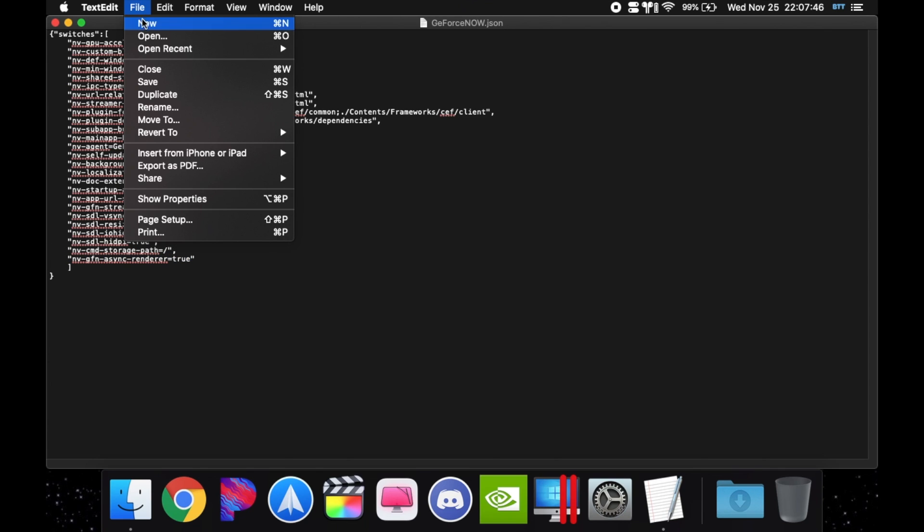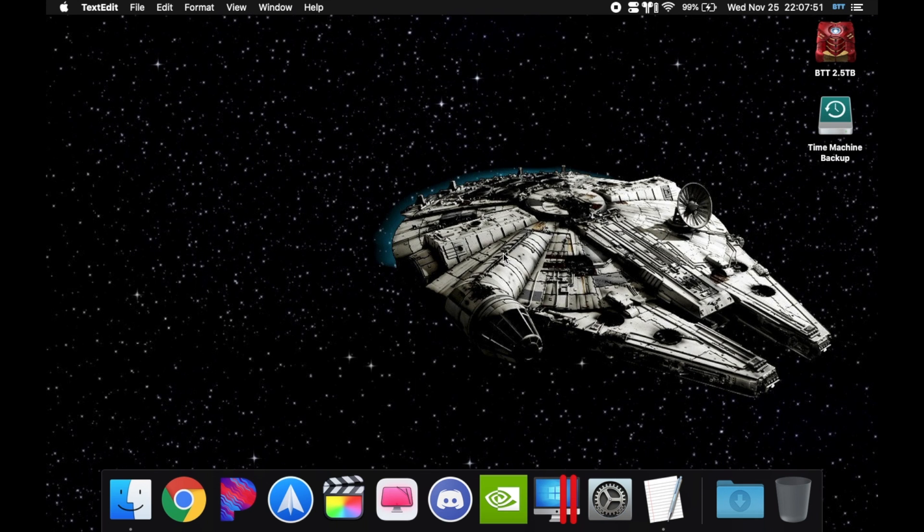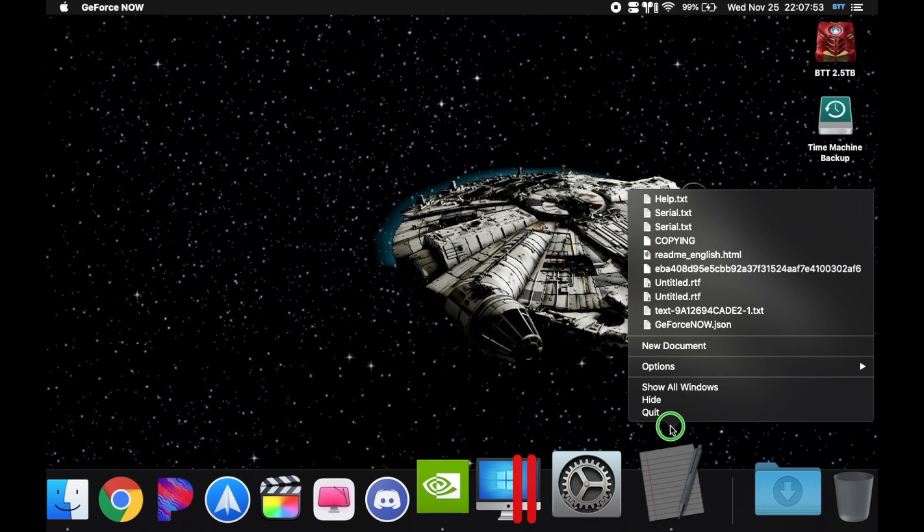Leave the rest of the settings the same. When you're done, hit File and then Save. Then hit X to close, and we can go right back into GeForce Now.